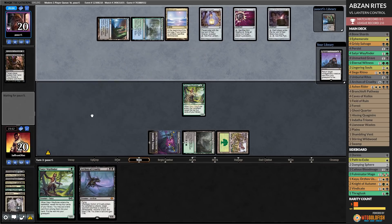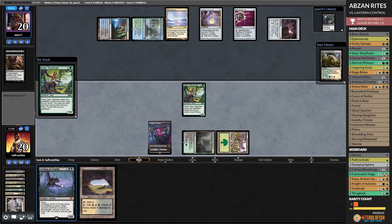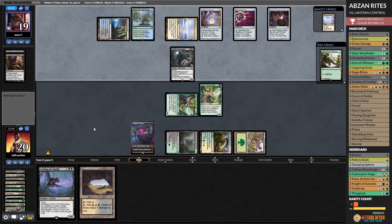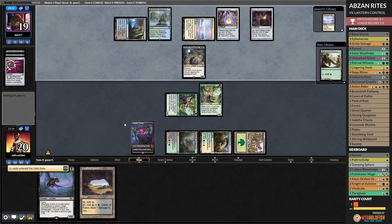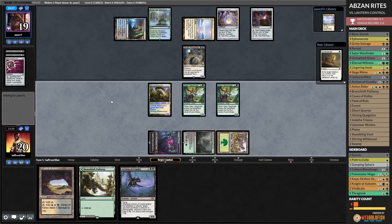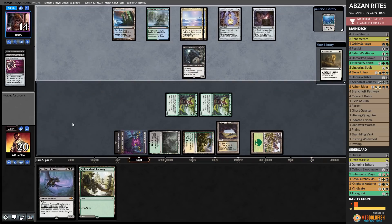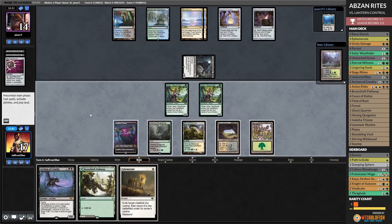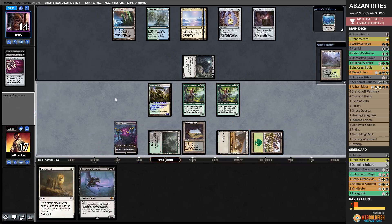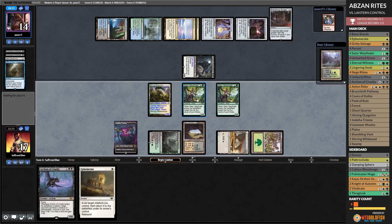Opponent plays Pyxis of Pandemonium, exiles a card, passes. We play Satyr Wayfinder, get Stirring Wildwood, play Stirring Wildwood, go to combat, hit ya. Opponent of Depths — the Void Walker. Nihil Spellbomb. Let's see if our random dorks can get there. We draw a land, fire up Stirring Wildwood, go to combat, hit ya. Caves of Koilos, go. Opponent's down to 14. If they can Thoughtseize and then play our Archon for free, that should beat us. Opponent goes to combat, attacks. They give us the Ephemerate — I'll play this on white I guess. Stirring Wildwoods — go to combat, attack. They have War of Invention to get Ensnaring Bridge. Aether Grid on top — I think that locks it. Now our opponent can start shooting down our creatures.